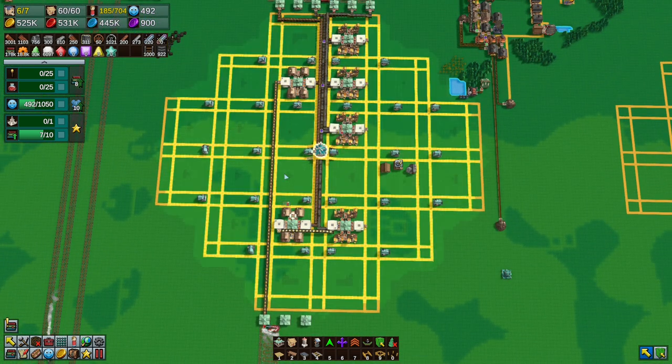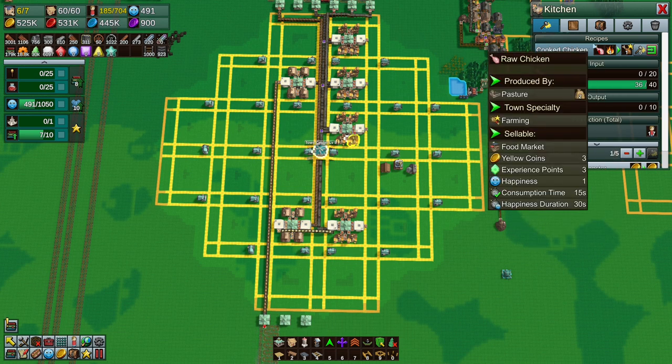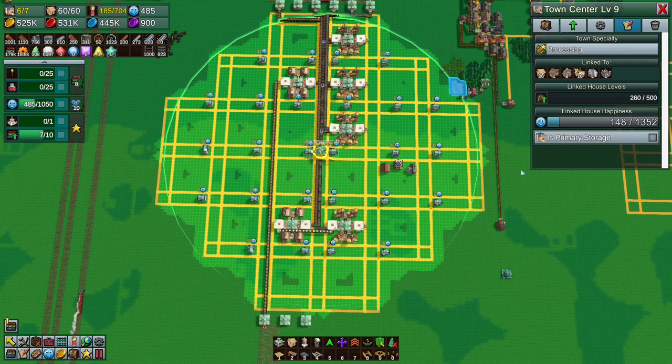Let's put one in each slot - I'm trying to get level 10 houses. One there, one here, everyone there - slump them in there and there. We could put ones on the end as well but I kind of want them on the inside like this. Put them there - okay, what does that take us to? That takes us to 80. How many connected houses is that? I'll click on the town center - 260, okay. That's 26 houses, so it's 10 per house. We need 50 houses to get to level 10.